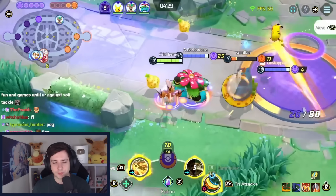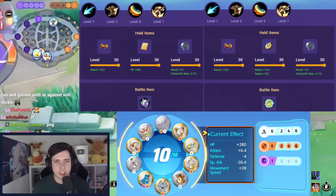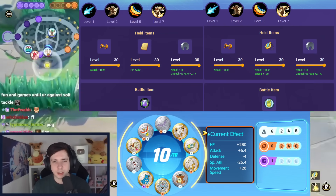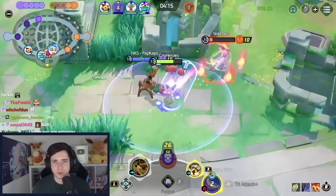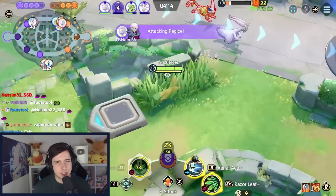Now we have speedsters, and currently the best speedster is still Drizzile/Greninja, even after the nerf, with jump kick and triattack being its best build. You have two combinations: either you play potion and cookie, or you play full held items with no cookie and replace it with either charging charm or razor claw. It's still such a strong Pokemon. Leafeon as well is still way too strong — just make sure you don't play solar blade, as solar blade is quite bad right now.